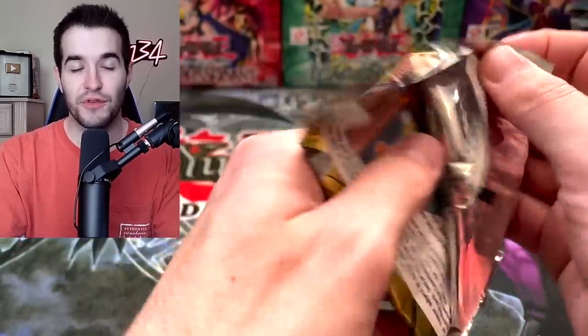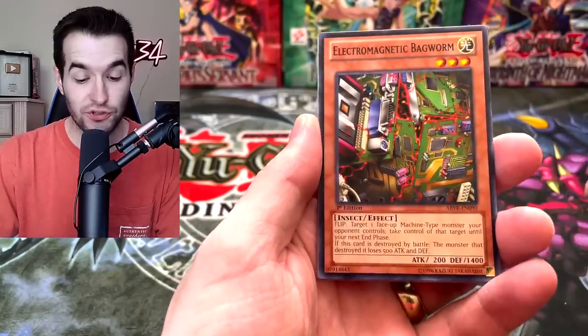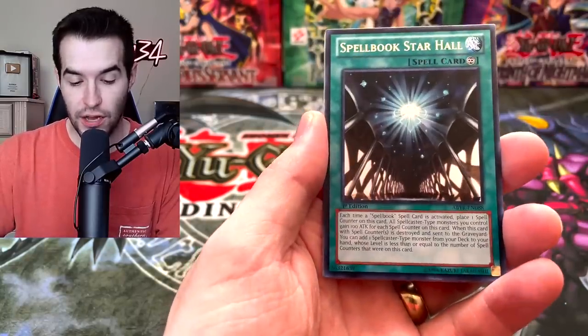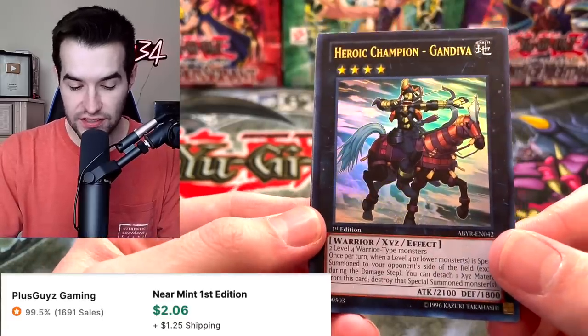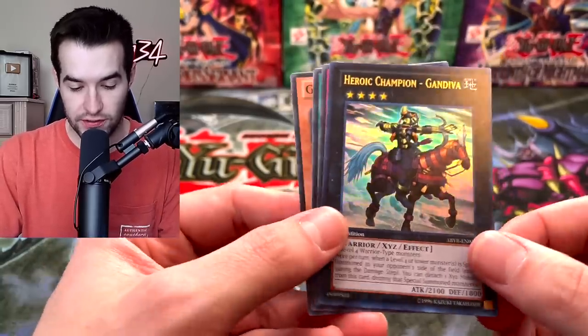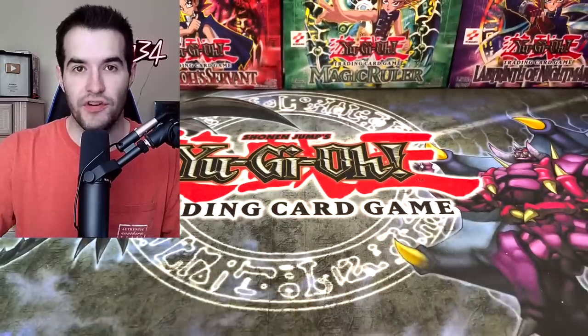There's only two in this set. We'll see. If you guys remember, we pulled 10k Dragon on the first case, so that would be nice. I don't think it's going to happen though. Madolche, take it. We got the Bulblader. Electromagnetic Bagworm. Spellbook Starhaul. And the Heroic Champion Gandiva — this is a two level four warrior, so he's a little specific but he's a rank four. Very nice. And then we got Heroic Gift and Grendrum.